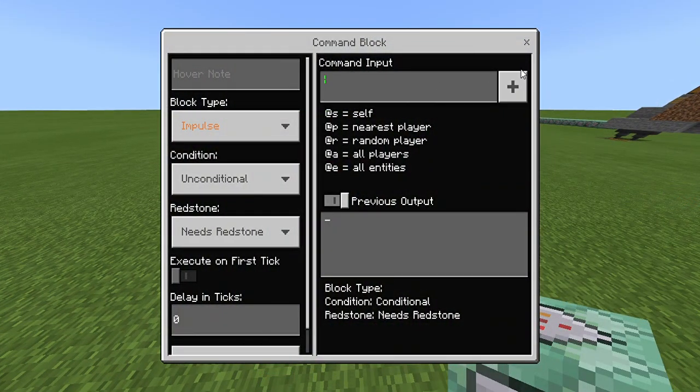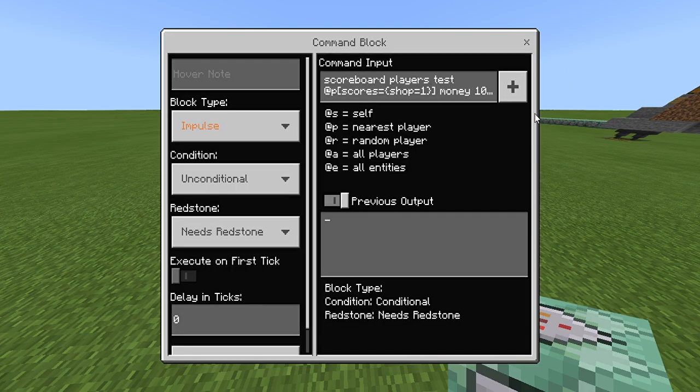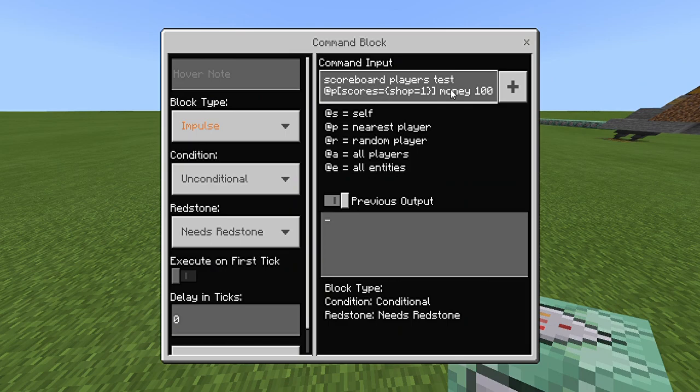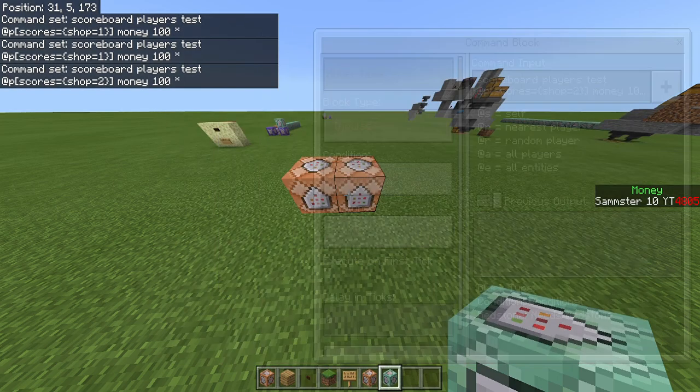Now focus on the shop commands, starting with shop number one. As any shop would do, you want to make sure the player has enough money: scoreboard players test @p. Here's where it gets interesting — put scores equals shop equals 1, then your currency scoreboard, the amount of money you want it to cost, then an asterisk to go to infinity. For shop two, copy this command and change the shop number to 2; change the cost number if you want items to cost differently.